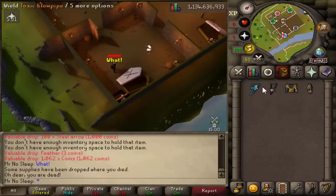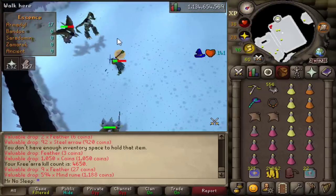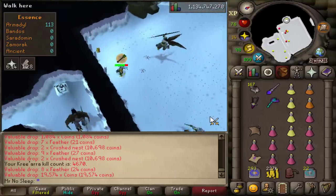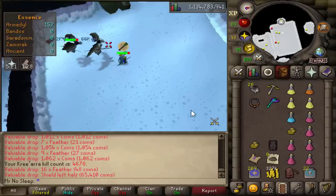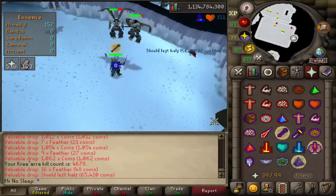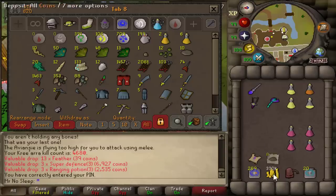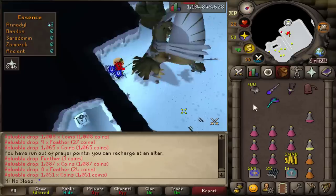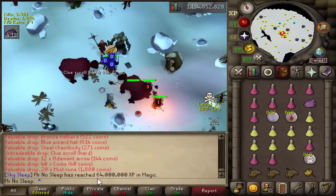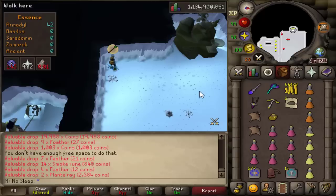Now it's just time for Nex to give us a drop. I also received a pretty strange item from Kree'arra — the shield left half, which is 1 in 4200. According to my memory I received two curved bones from Armadyl in the last couple years as well. I'm just waiting for that pet — I keep hitting the drop table chance but it's always on the wrong item. Maybe one of these days.